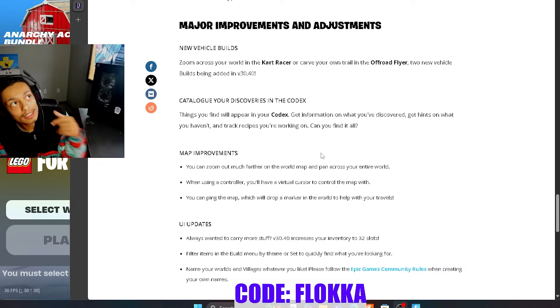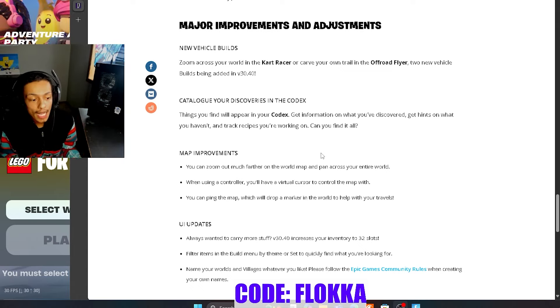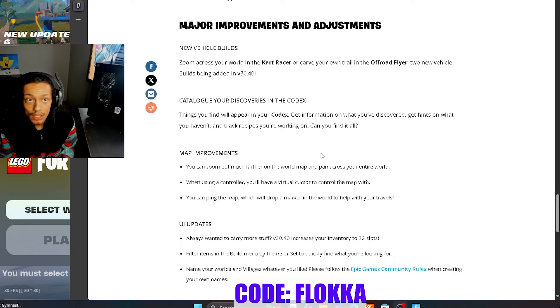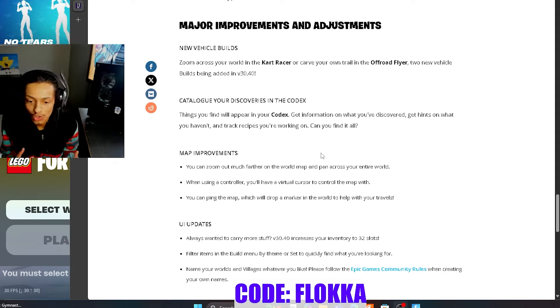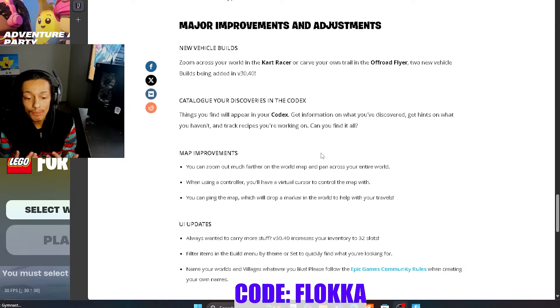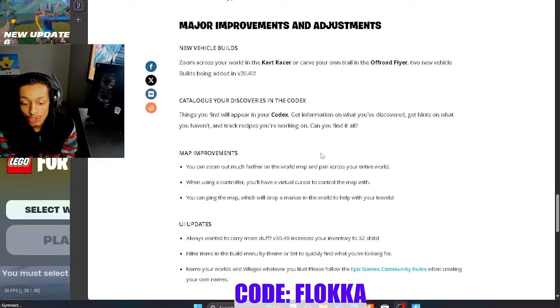This next feature is going to grow with time and is especially useful for new players: the Codex. Things you find will appear in your Codex — get information on what you've discovered, get hints on what you haven't, and track recipes you're working on. I like this a lot because as the game grows — the Star Wars island, other collabs — there's going to be so much to keep track of. The Codex is a really good way to organize where you need to go and what to do next.